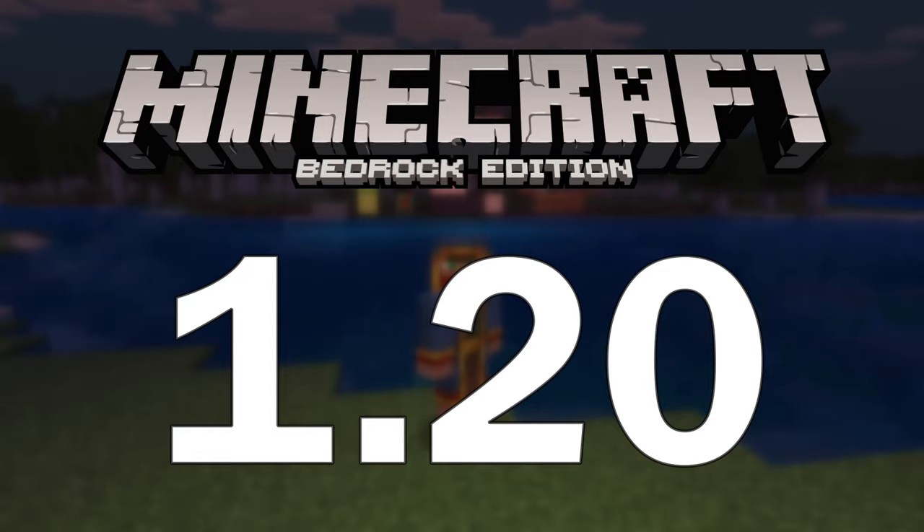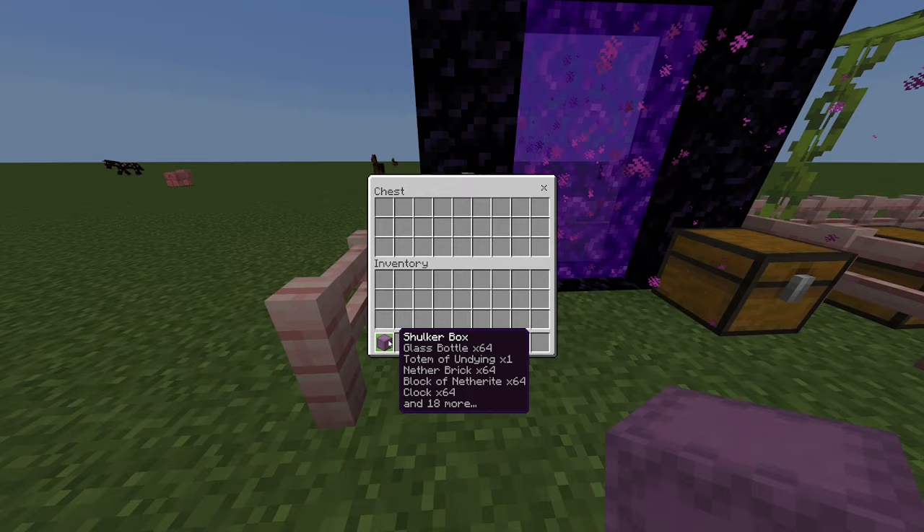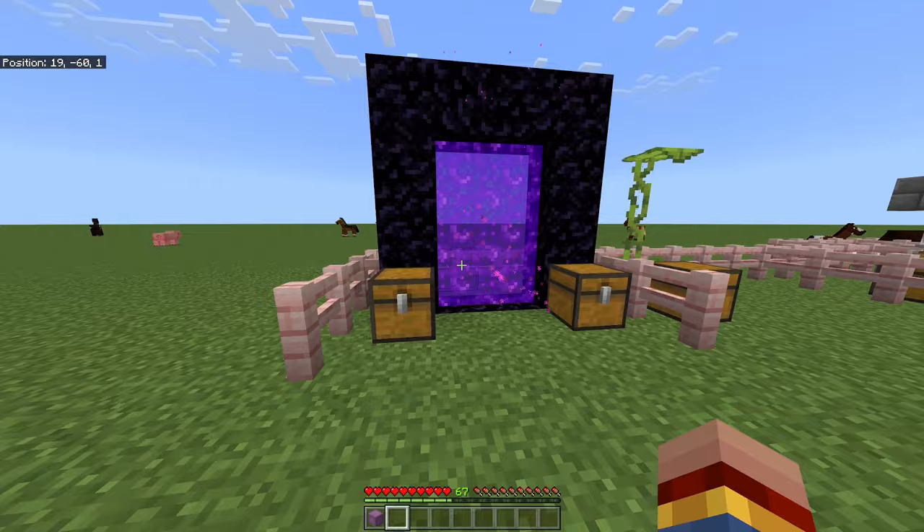The first one is an all-item duplication glitch for normal worlds. In order to perform it, you're going to need a shulker box filled with all the items you want to duplicate, and a nether portal. The first thing to do is to save and quit your game.